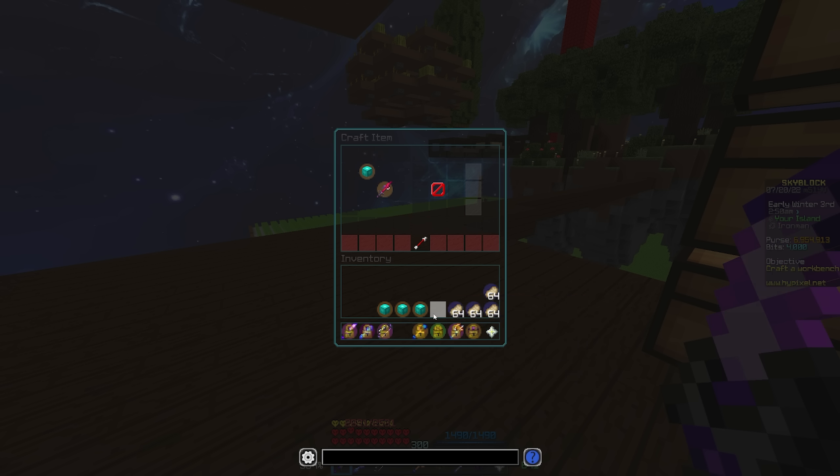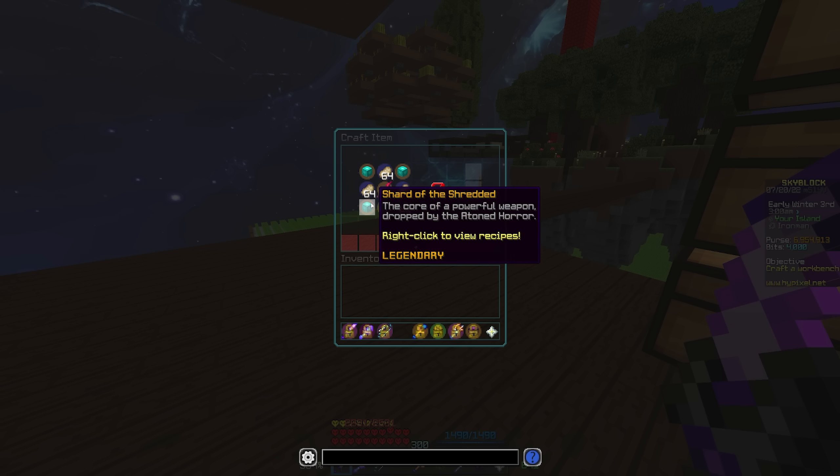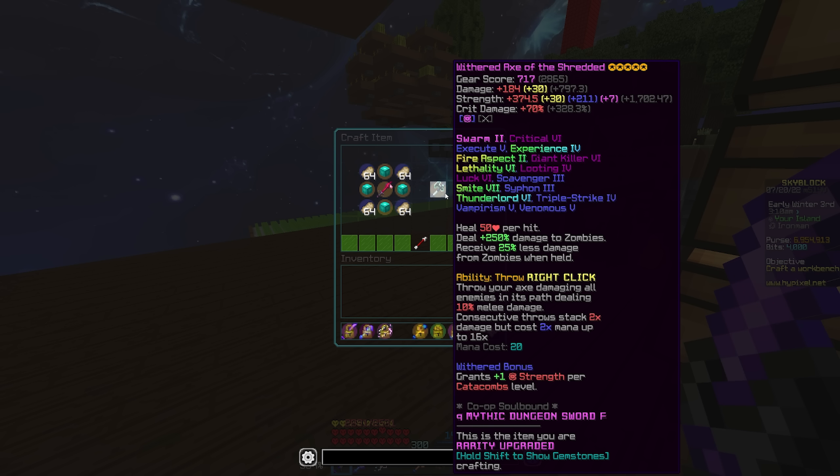Let's grab our four Shards of the Shredded - we'll use the first four shards we got, since those are a little more special. Let's make the Axe of the Shredded! This will be the first time I have ever owned an Axe of the Shredded. I crafted it the wrong way, but there it is - the Axe of the Shredded. Look at that, it looks so unbelievably fancy!